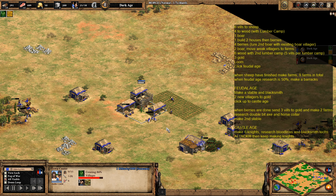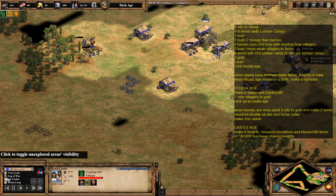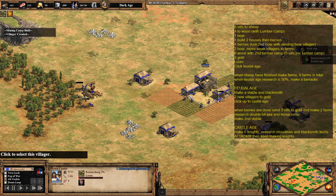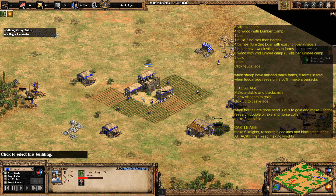The next three villagers to come out are going to go to gold and make a mining camp. We're going to get loom and then research the feudal age upgrade to advance. You can see on the minimap we've found where the enemy base is — start scouting around it to find their resources so you know where to target when you attack. Once your sheep start to run out, start making farms with those villagers, and by the time they've all finished you should have a total of nine farms.